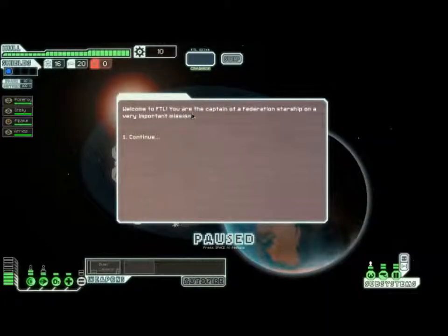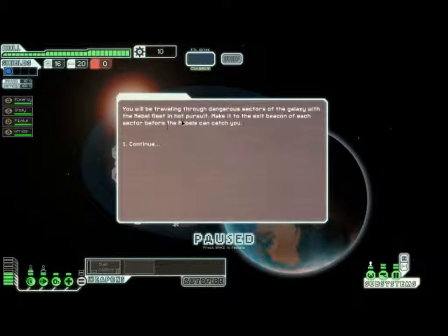Welcome to FTL. You are the captain of a Federation starship on a very important mission. The Federation's forces have been torn apart by vicious rebels. Your ship is carrying data vital to the defense of the Federation. You will be traveling through dangerous sectors of the galaxy with the rebel fleet in hot pursuit. Make it to the exit beacon of each sector before the rebels can catch you.